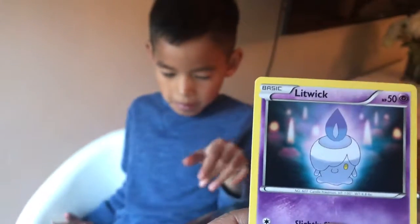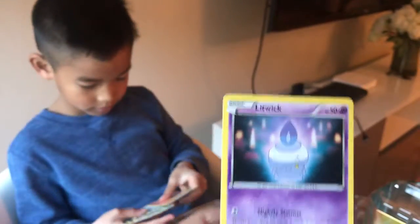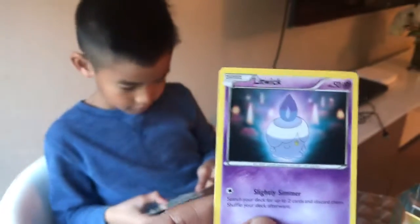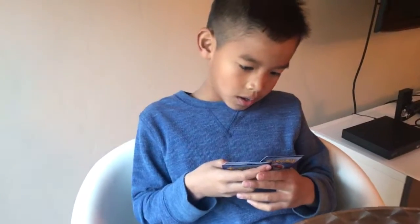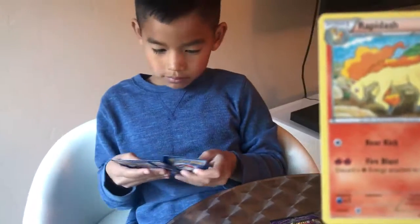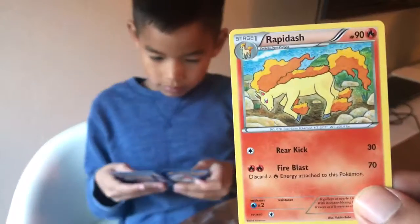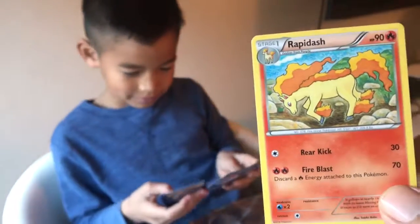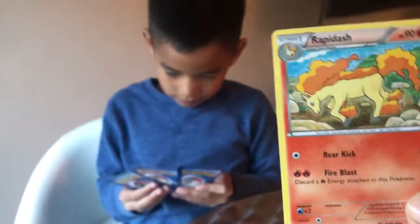Litwick. Basic, HP 50. Should I do my announcer voice again? Yep. Basic. Litwick. HP 50. Rapidash, I think. Oh yeah — Rapidash, Rapidash. You got it. Stage 1, HP 90. Announce voice or no announcer voice? Sure. Stage 1. Rapidash. HP 90.